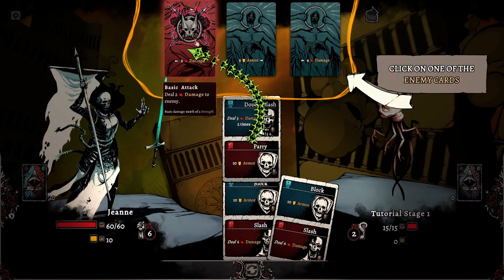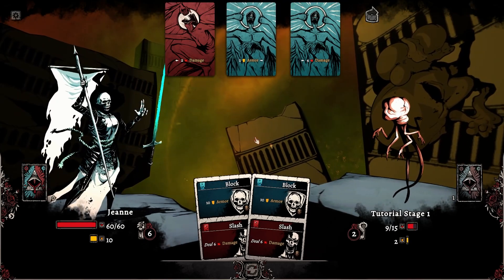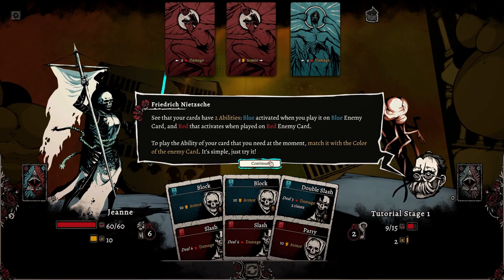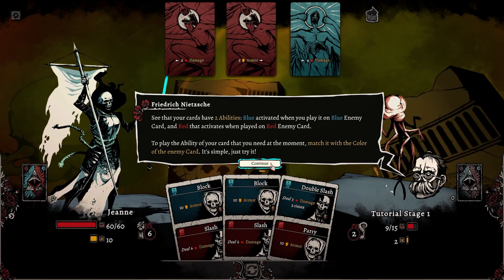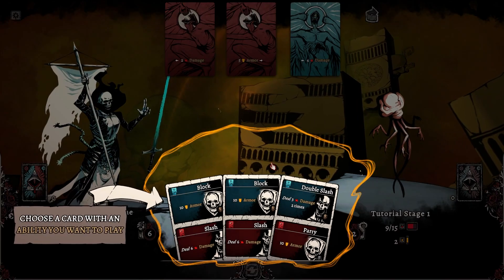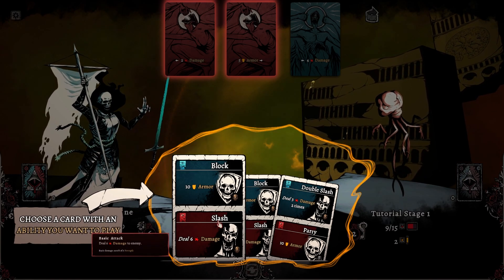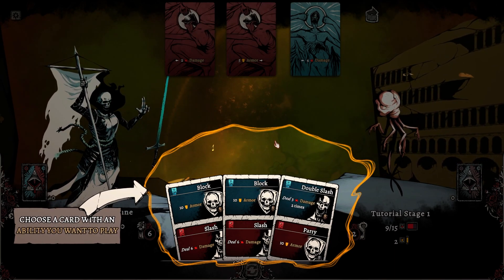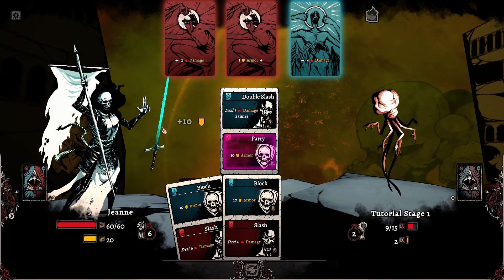If I lead with parry... okay. Your cards have two abilities: blue activated when played on the blue enemy card, and red that activates when played on a red enemy card. To play the ability of your card that you need at the moment, match it with the color of the enemy card. So do I still have parry? What does armor do? Increase armor, heal three damage. It looks like both happened — actually it looks like it gained armor anyway, so I'm just going to keep armoring up.